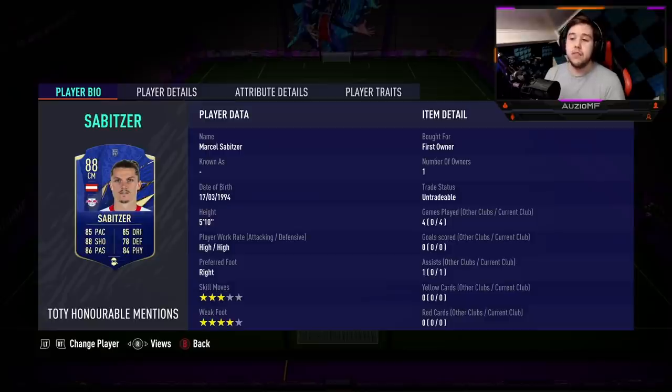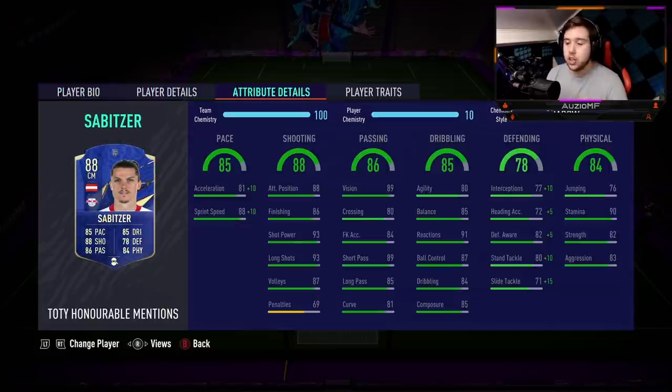200k for this card is acceptable, 250k is acceptable — but 500k EA? No chance. There are obviously other Bundesliga centre mids and CDMs you can use that are cheaper. For example, Zakaria — his road to the final card is going for around 200-something K, but he's obviously not a box-to-box midfielder like Sabitza. So miss out on this one, please. Do not spend 500k on this card — you will definitely regret it. I feel like EA will probably release another Bundesliga centre mid for the same price that's so much better.